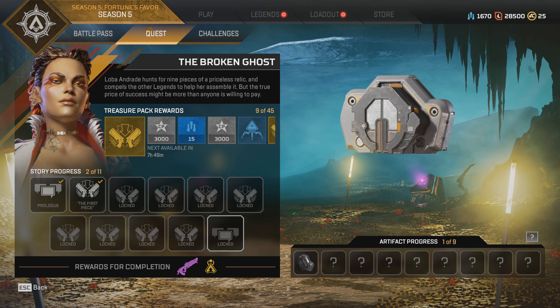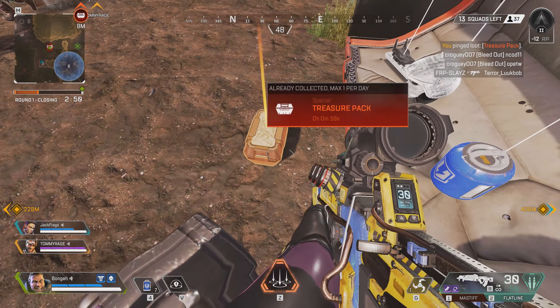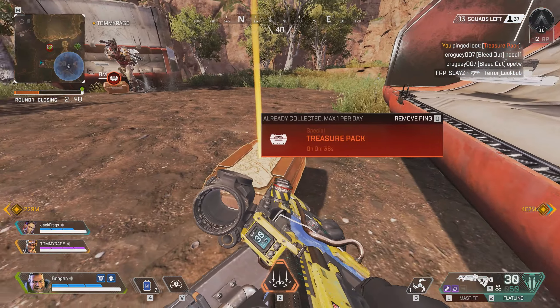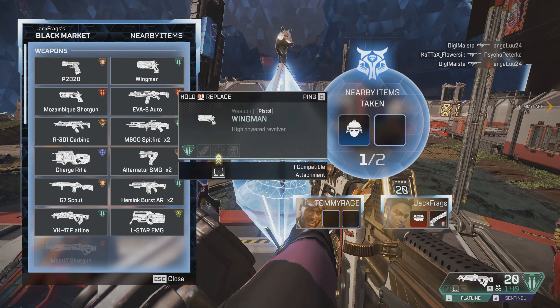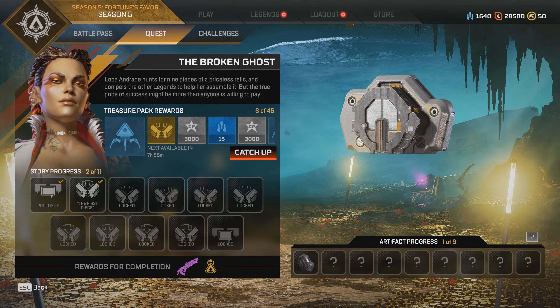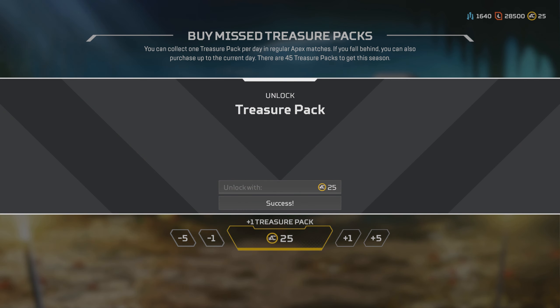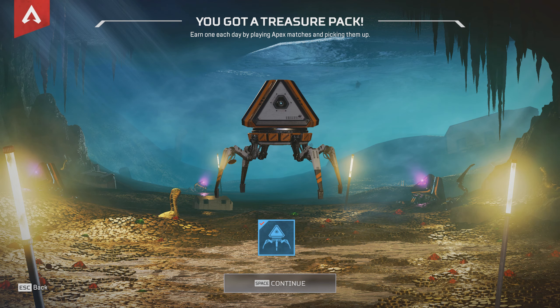To gain access to each quest, you need five treasure packs per quest. You can obtain one treasure pack every single day, meaning seven packs per week — two more than you need per quest. Treasure packs randomly spawn when you open a loot bin in any of the game modes, even in ranked. Loba can also cheekily steal a treasure pack if one is on the floor within range of her ultimate. With ten or more weeks left on the challenges for this season, there's plenty of time to collect enough treasure packs. If you're really short of time and miss a day, you can also buy the treasure pack you missed with Apex Coins. As long as you start collecting them now, you've got nothing to worry about.